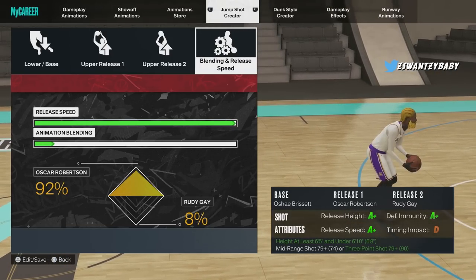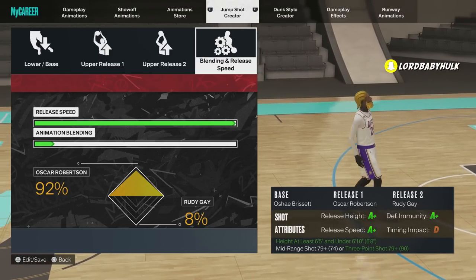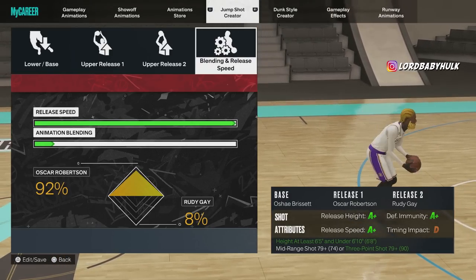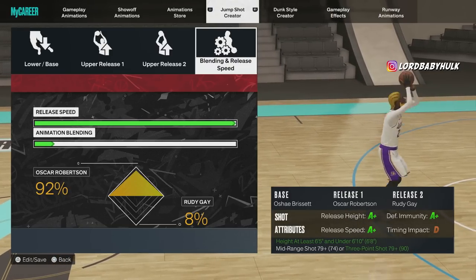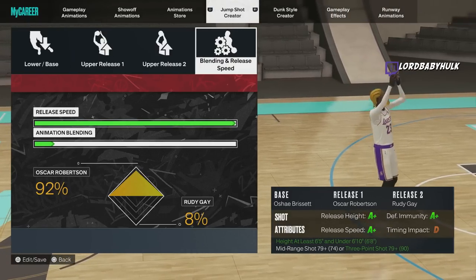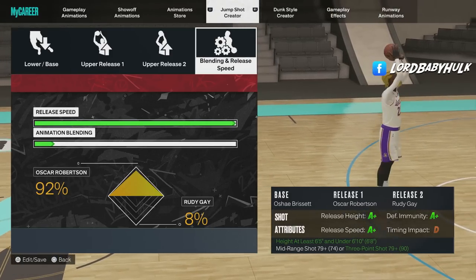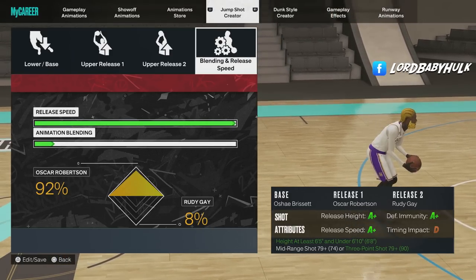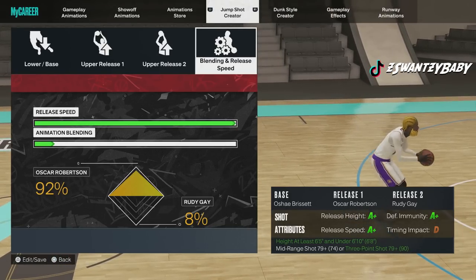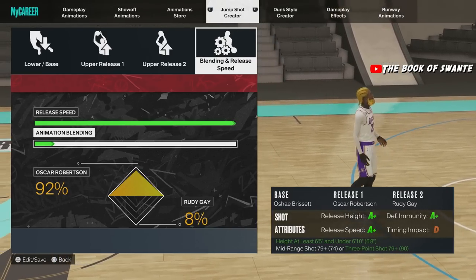Pay attention to this: when 2K messes with your shot timing and you don't know it, you go play and miss every shot because it changes your release speed. It feels like that's built into Season 3 but it doesn't show you — you have to do something to save it to get your real release timing back. I use very late timing by the way. Let me know if y'all notice the same thing.